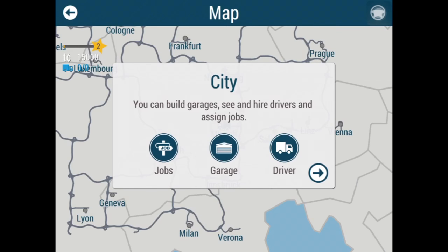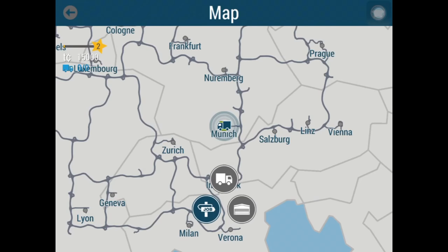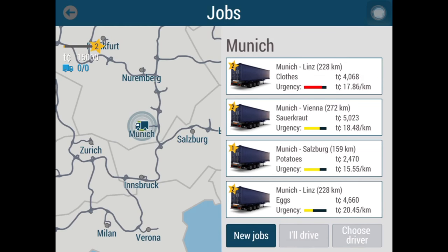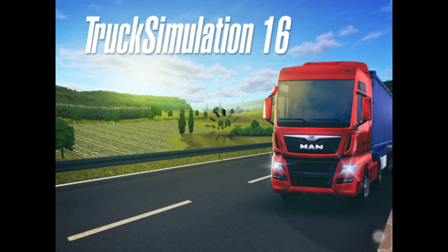Click on Munich city — you can build garages and hire drivers and assign jobs. I'll tap on job to get started. Here you can accept job offers, but you'll need the required trailer and skill level. Munich–Linz, Munich–Vienna, Salzburg–Linz, urgency options shown. The most urgent one is 4,000 coins. I'll go for Munich–Salzburg — Salzburg is in Austria, not Australia! 159 kilometers — let's get it on!